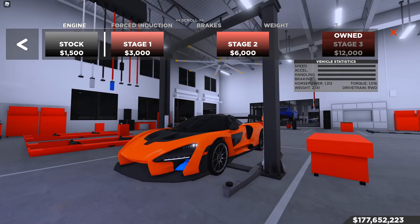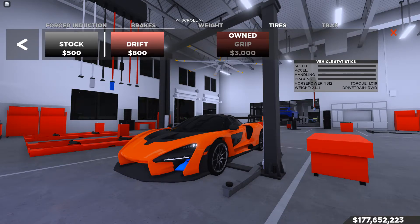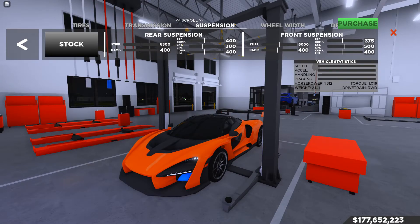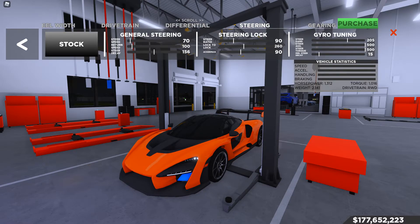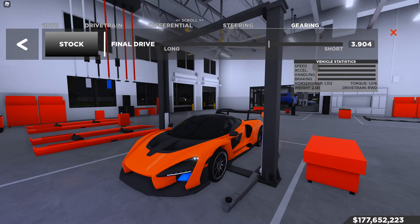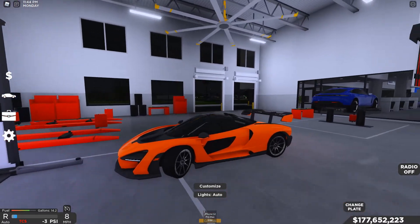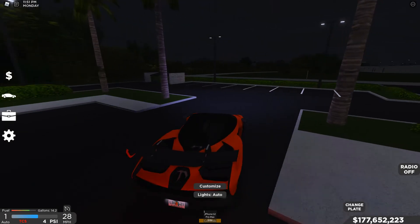Here's the setup: stage three tuning, stage three turbocharging, stage three race brakes, stage three weight reduction, grip tires, race transmission. I didn't change the suspension since I didn't feel it had much to do with speed. Wheel width didn't need changing. We kept rear-wheel drive stock — didn't touch all-wheel or front-wheel drive. Differentials and steering unchanged. Gearing I changed to 1.904 — I'm not sure if I need to make it shorter, since it still never hits its top speed at any point.